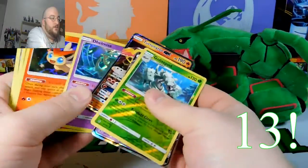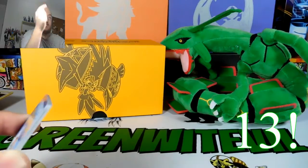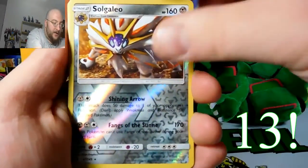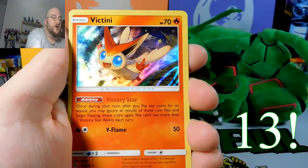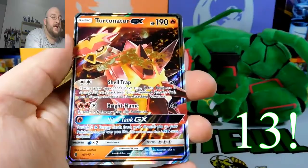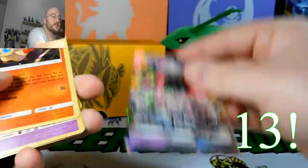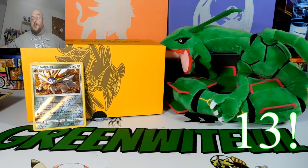Let's collect our haul and sort them out for an actual total. This was a really good trainer box — I got really lucky the past two days. Solgaleo reverse rare: one point. Heliolisk reverse rare: one point. Galisopod reverse rare: one point. Delmese holo: two points. Victini holo: two points. Tapu Lele GX: three points. Turtonator GX: three points. That's 13 points total. Scarlet Impaler, the challenge has been dropped — you have to score 13 points or better to beat me. Good luck, sir.